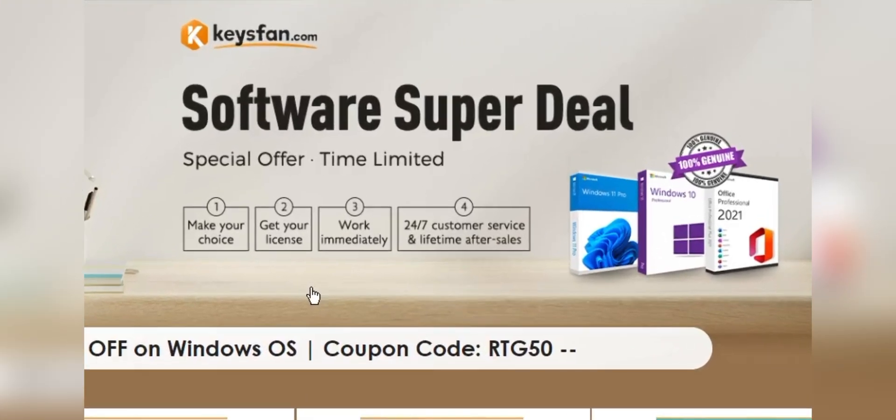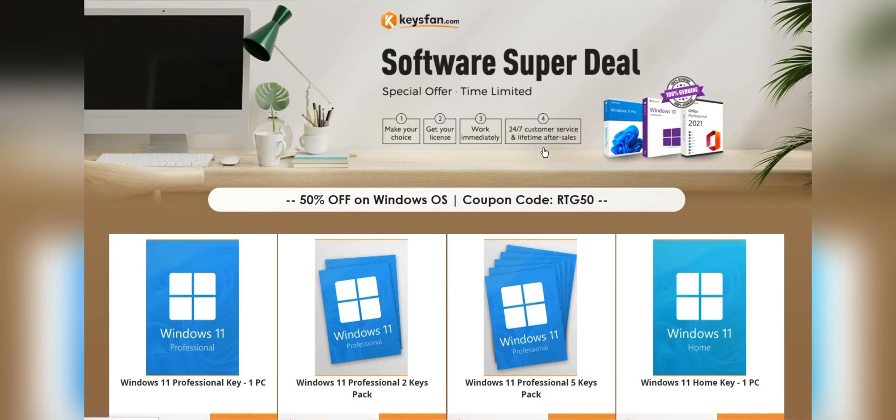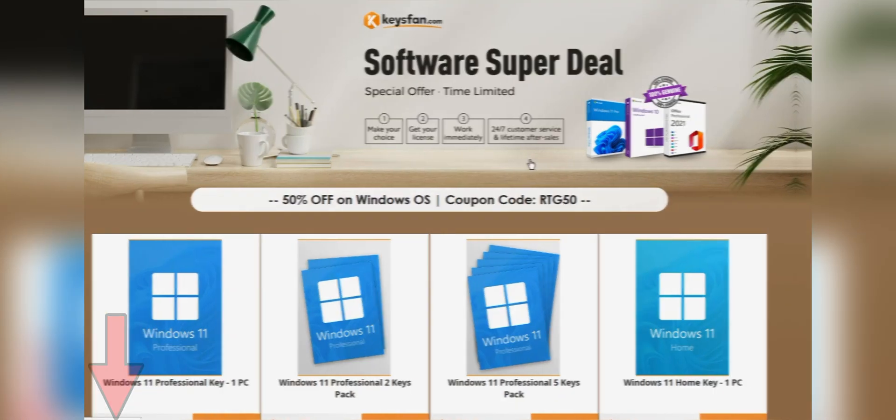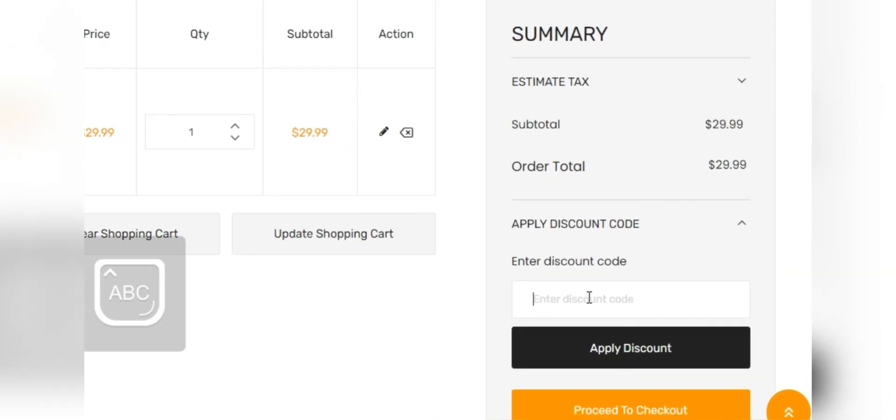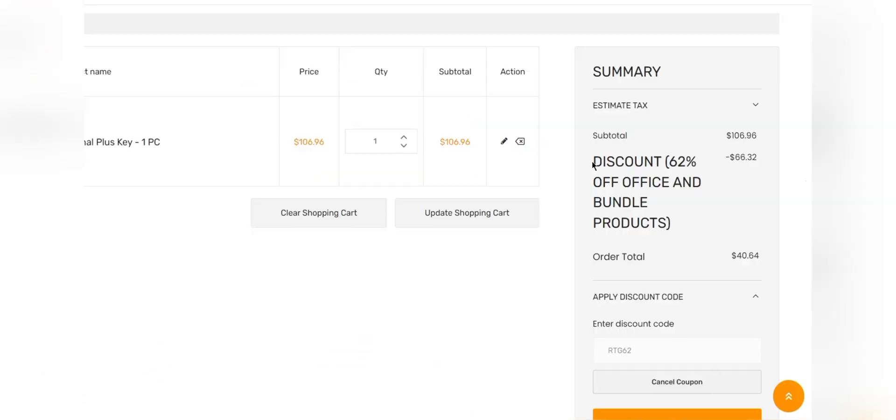Moreover, they offer lifetime after-sales support in addition to 24/7 customer support. Don't miss KeysFan's mega discount. If you are interested, check the links in the description, add the product you need to your cart, and catch a 50% discount for Windows series with code RTG50, and 62% discount for Microsoft Office and bundle with code RTG62. Don't forget to check the descriptions for details.